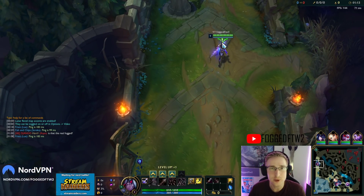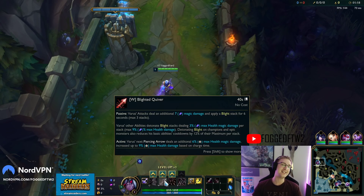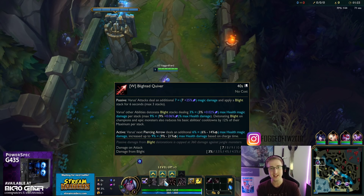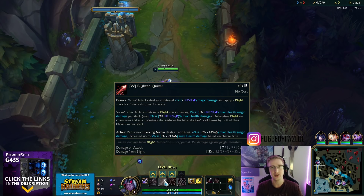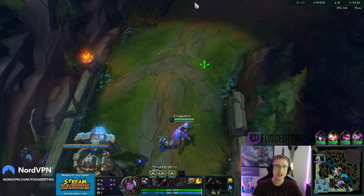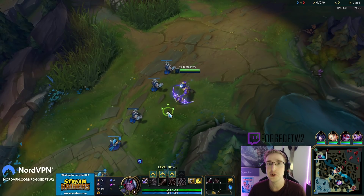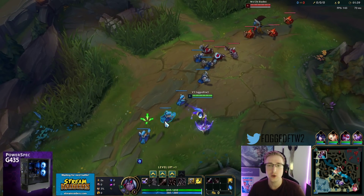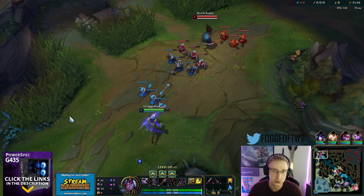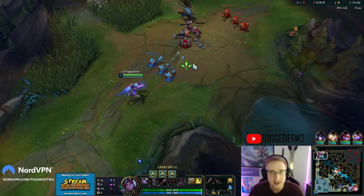Hey guys, for today's video I'm gonna be playing Varus in the top lane. The reason I'm playing Varus is I want to try the new Blighted Quiver on the PBE, where basically activating your blight on champions will reduce your basic cooldowns by 12, which if you build Runaan's can actually give you your full cooldowns back. I saw in a video that somebody tried it out and got full 100% cooldown reduction on their abilities and was basically able to Q twice.